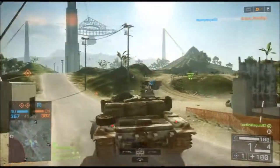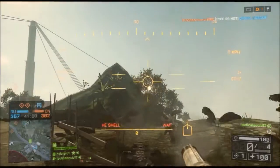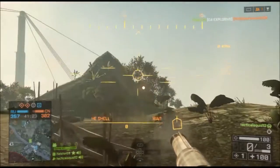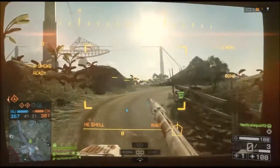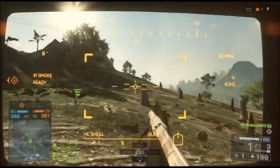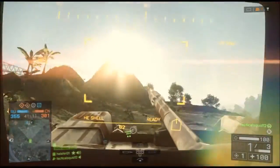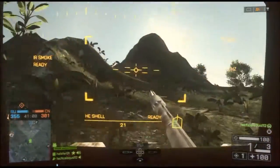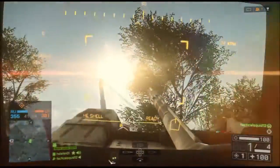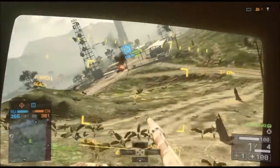I'll try to show you an example here. You want to crash into kind of that area right there — where the foliage is — and your plane will literally just land right on the ground. It's a pretty cool glitch. You're not going to get many kills with it because people have the advantage — they'll run up with C4 or a tank and blow you sky high.